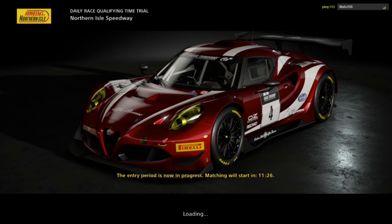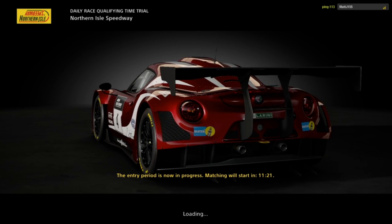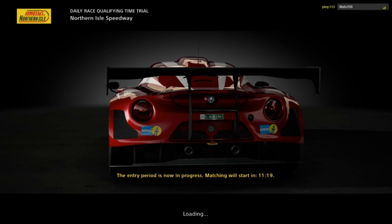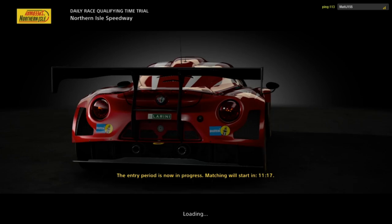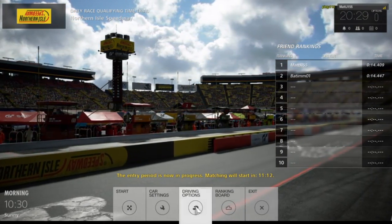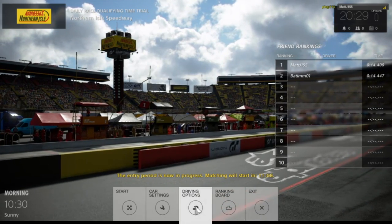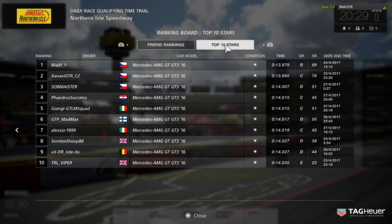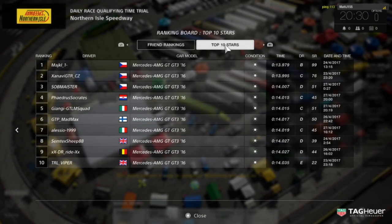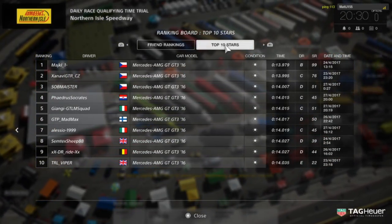We're loading up now on the Northern Isle Speedway — a brand new track for this game. It's an oval, quite a short oval, and a very fast track. The race starts in just over 10 minutes, so we've got 10 minutes to qualify. When you get to the race screen you've got your car settings, your driving options, and of course you can check your times again. This is the world league — you won't necessarily be facing all of these people in the actual race; these are just all the best times in the world right now.